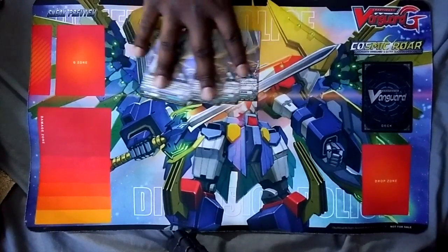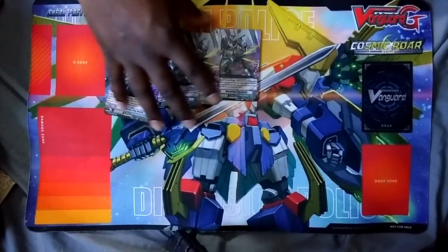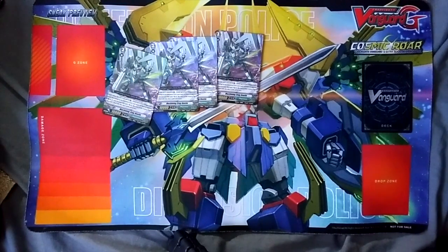Bread and butter: Stag Beetle, four copies. Best card in the whole deck - it's your soft plus two. As Kaiser has told me, it has really great looking art.